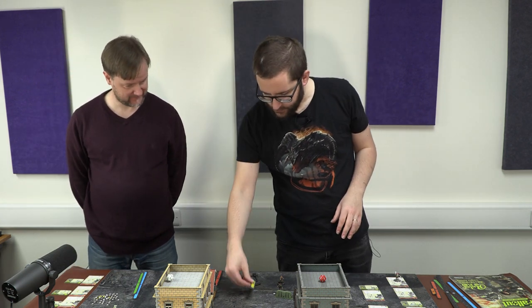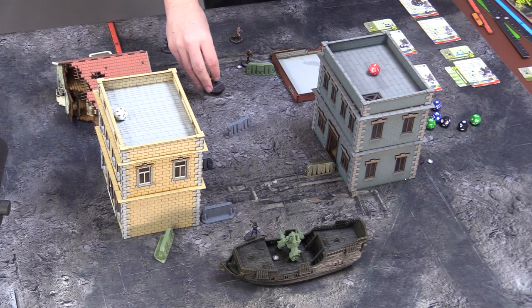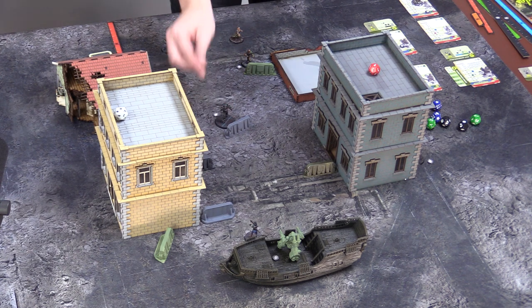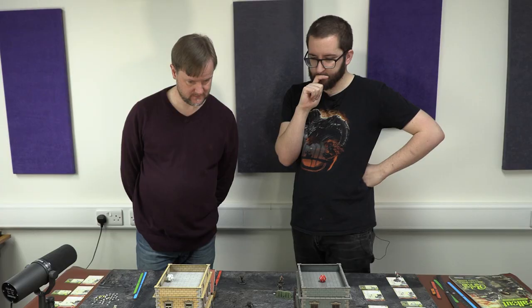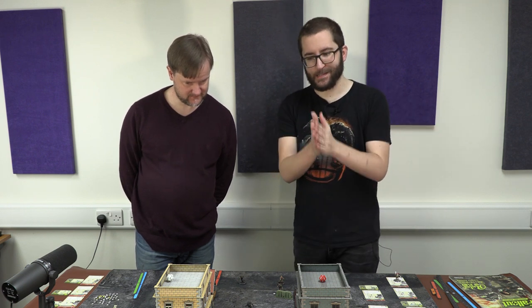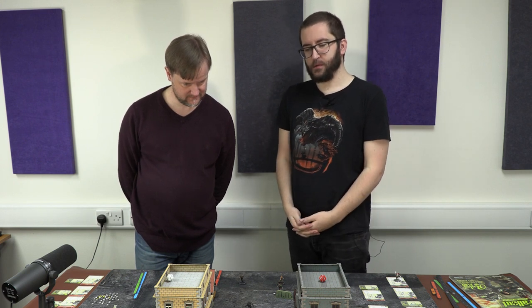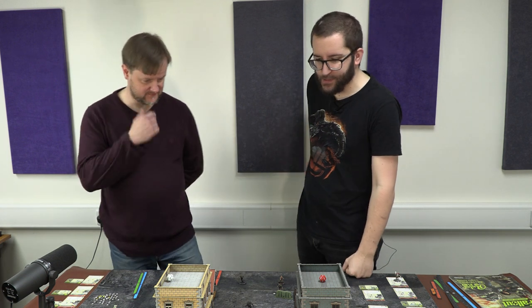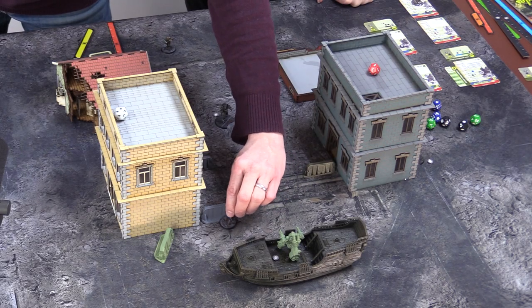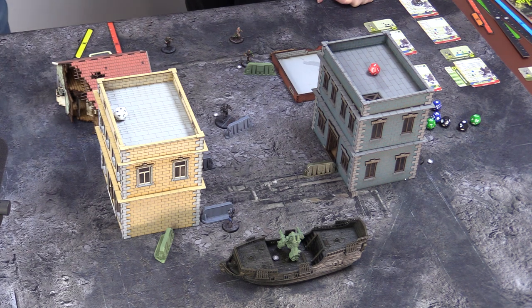Sam activates the veteran raider and moves him behind cover. The goal for Sam is simple: within six rounds, he just needs one model to touch base-to-base with the ship to win. The tricky balance is covering ground versus surviving the minigun — the closer you get to Ironsides, the more damage that minigun can dish out. Ben moves Nora to a nearby position.